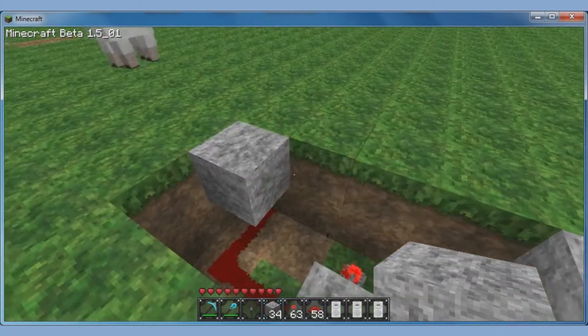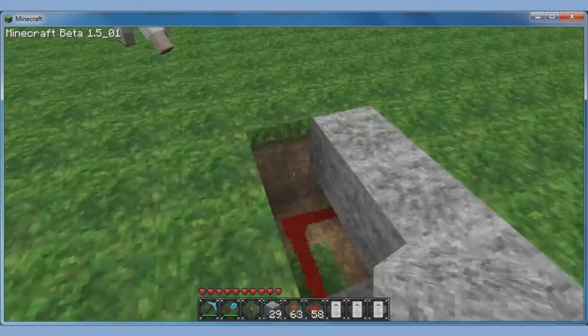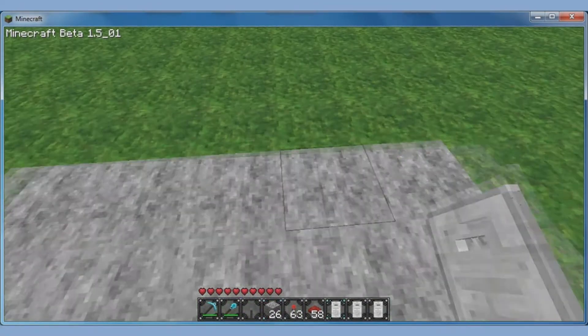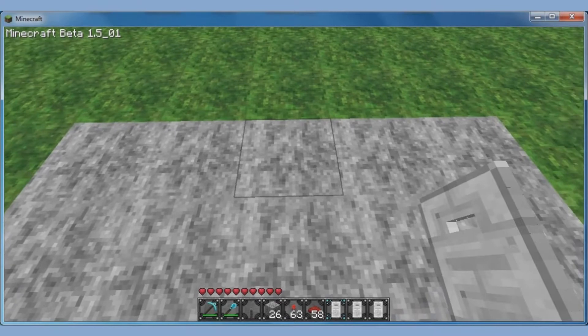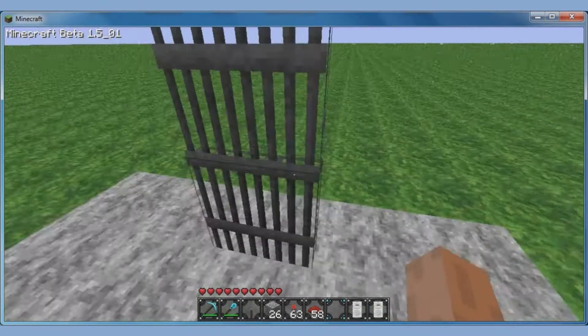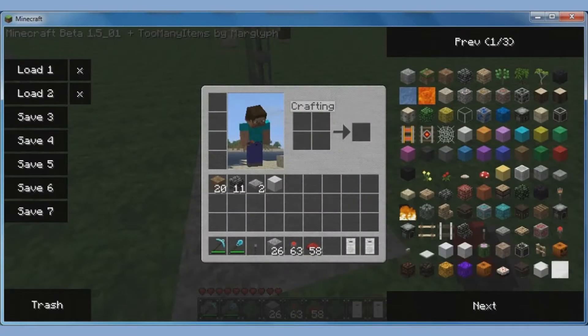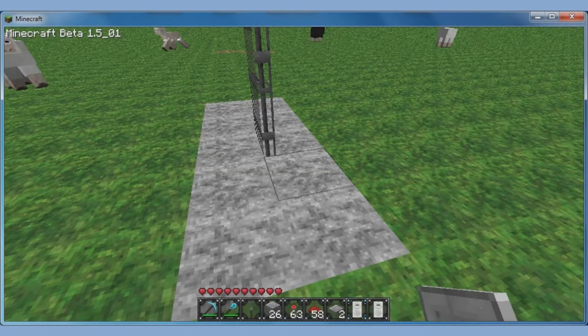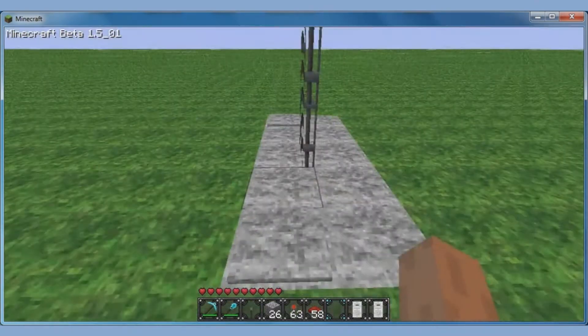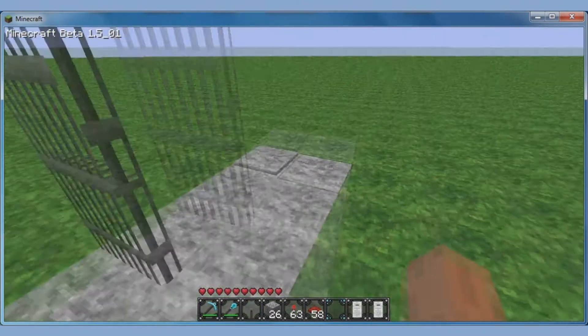Then you can just cover up. And then you're going to place your iron door like this, so it's on this side. And then place wooden pressure plates on each side, so it will activate when you step on it.